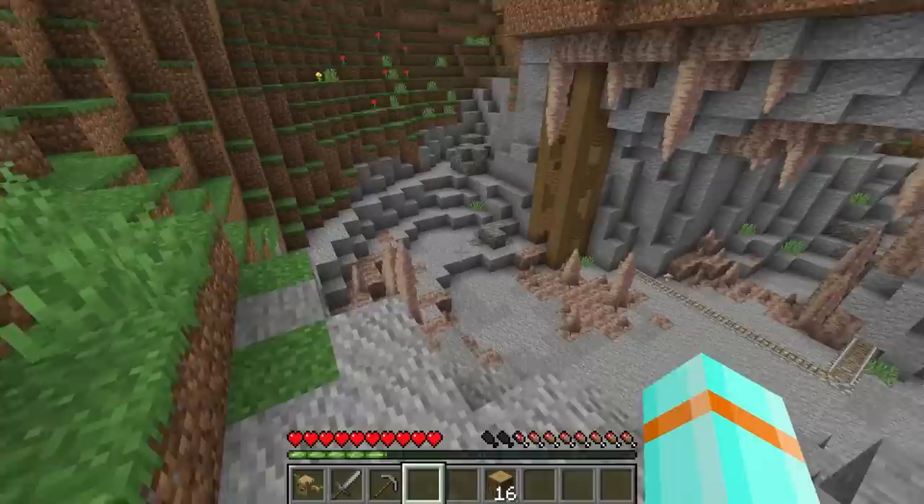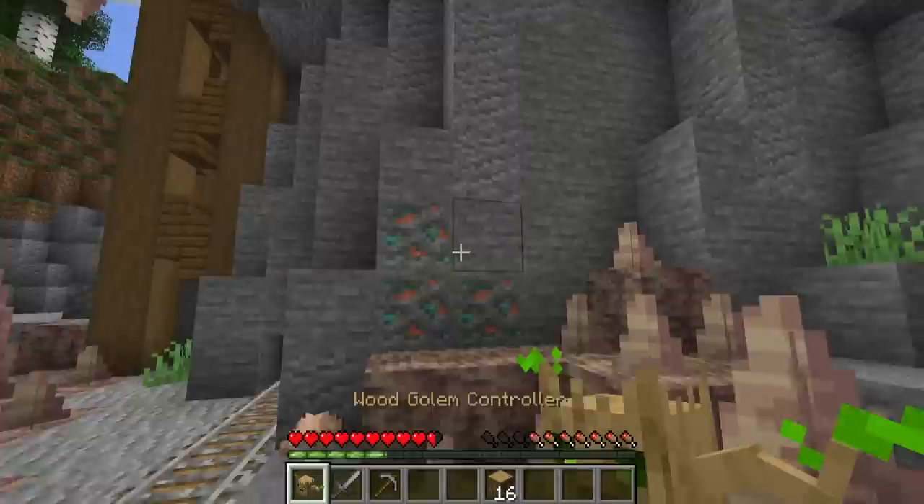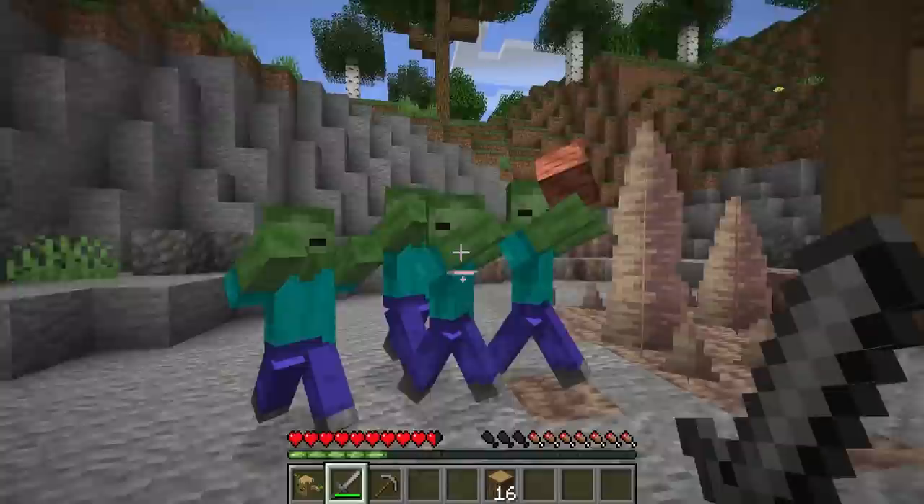Looks like we got a walkway over here. Come on, Treistan! Where does this lead? It's like an open mine shaft or something. What do you make of this, buddy? We got a little bit of copper. Hey, get back, zombie monsters! Don't worry, I'll protect you.